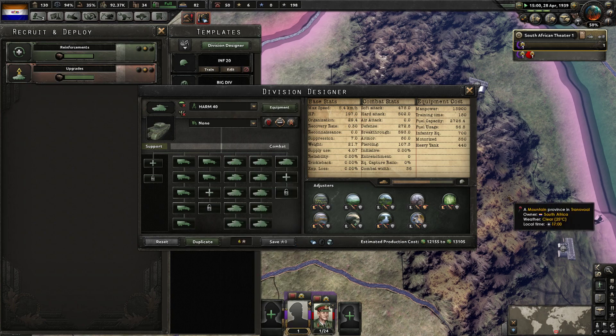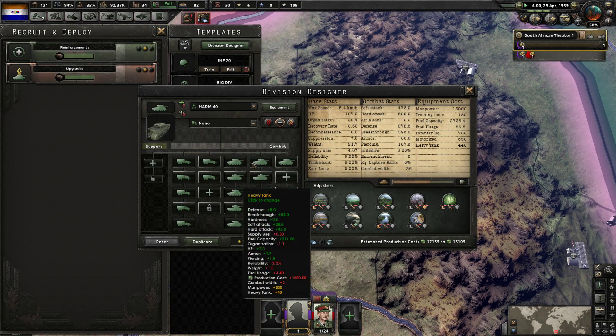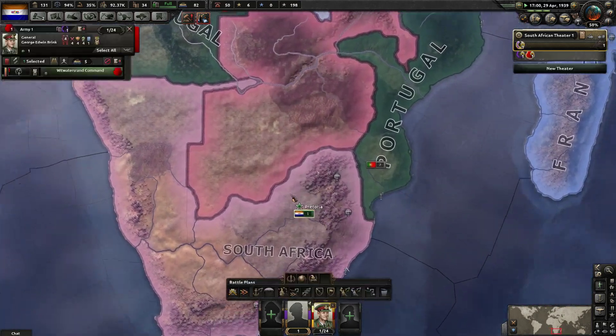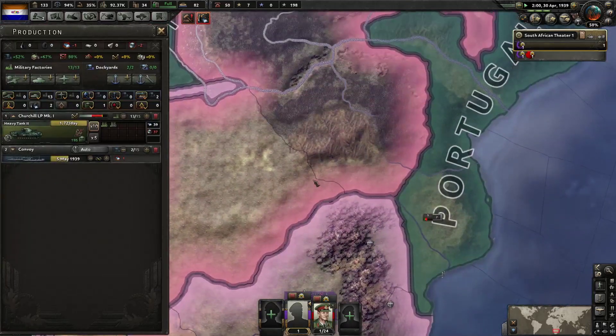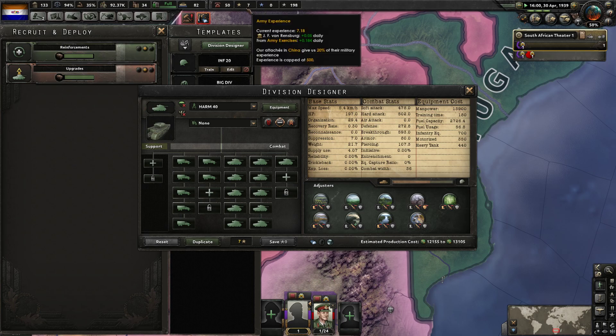I'm doing 13-7, right? Or should I do 12-8? I don't know how much I need in vanilla - that's the issue. With seven I might... I'm really not sure.